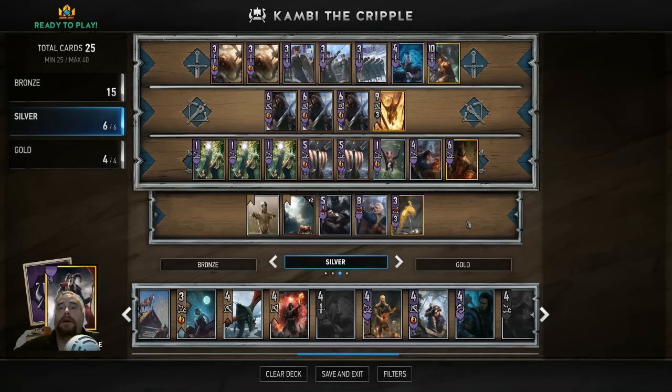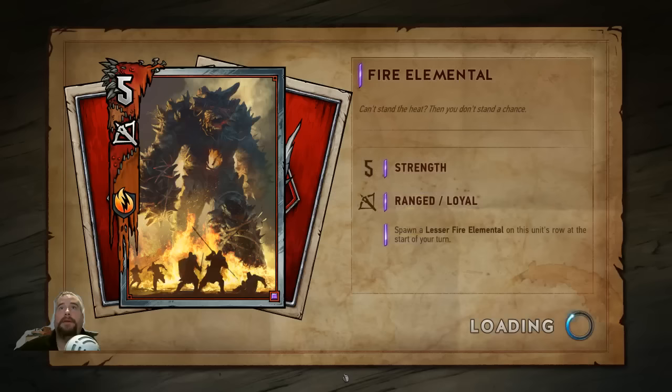We're kind of playing this by ear. So for the Canny Chronicles, we're going to do a Canny deck with each of the leaders, then build a different Skellige synergy with Canny throughout the leaders — just make some decks out of it and have some fun. I really like Skellige and I really like Canny, so that's what I'm doing. That's Canny the Cripple — let's see how we do.